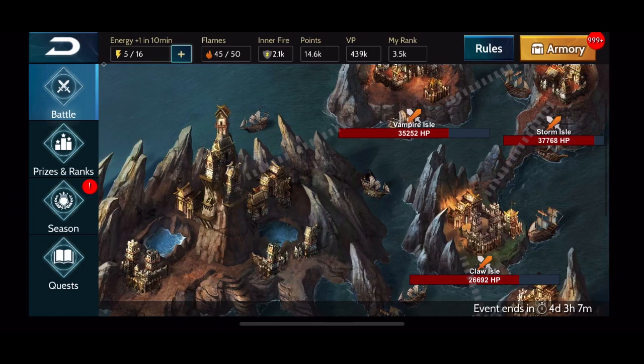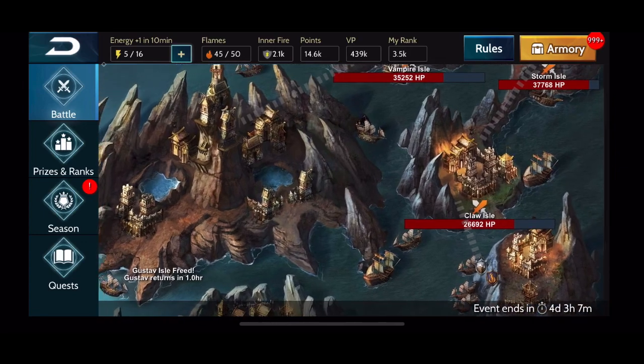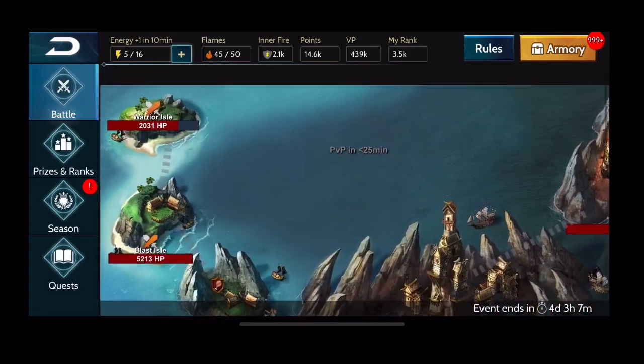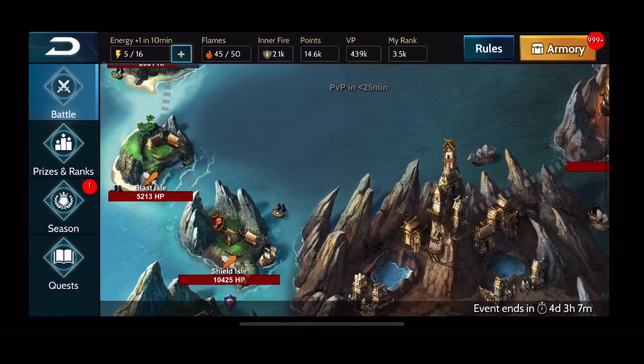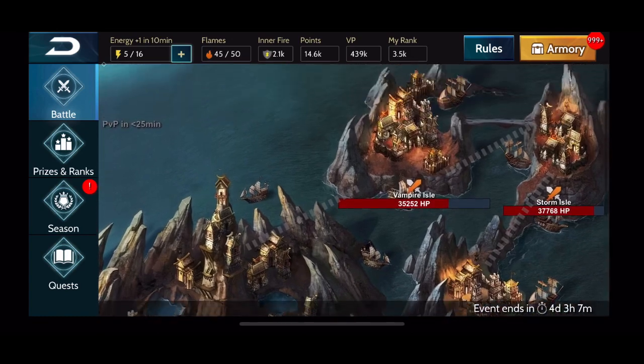If you're new to War Dragons or want a brief reminder of how the event works, I'll briefly summarize it here. For a detailed analysis, check out my event playlist for how to optimize this event for personal and team points. Basically you start off with only the first island unlocked and you have to defeat it in order to unlock the next, and so on all the way around until you get to the final island.